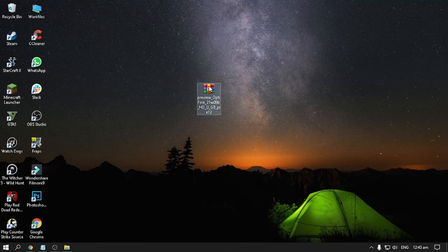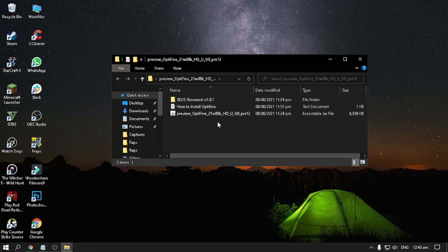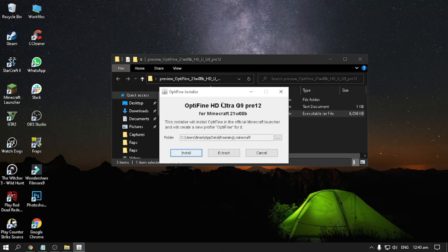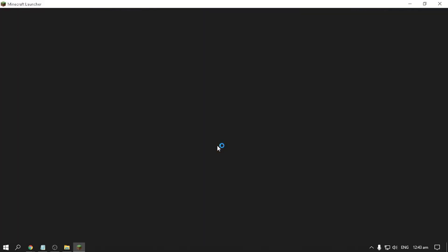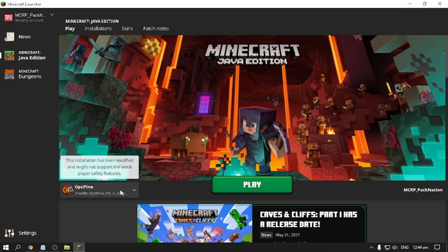After the download is finished, go to your saved zip file, extract it — extract to a folder called 'preview'. The folder appears, so open it. You can see this zip file has SUS shaders installed as well, and there's also an instruction notepad file. Double-click the OptiFine jar file. It should open the installer — if not, you need to download Java. Click Install and it will automatically install. OptiFine is successfully installed. Click OK and close the installer.